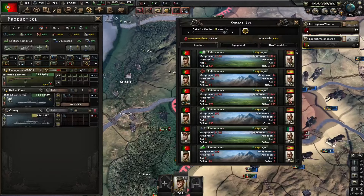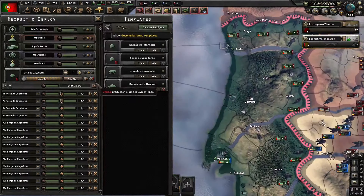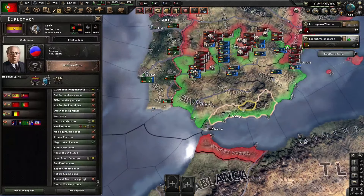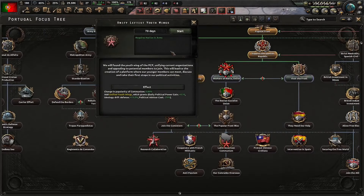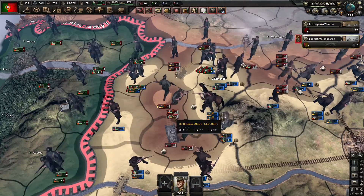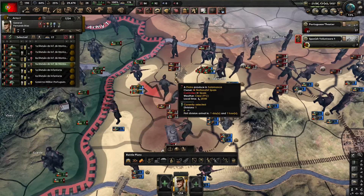We weren't fully encircled but we were unsupplied, and losses are much higher unsupplied. We can now deploy 20 more divisions into the field, so we should be able to send one more volunteer force. Now that I've researched my fourth research slot, it's time to turn Communist. Our Mountaineers finally managed an encirclement — we have one Italian mountaineer division and one or two German tank divisions trapped, so now it's time to clear them up.